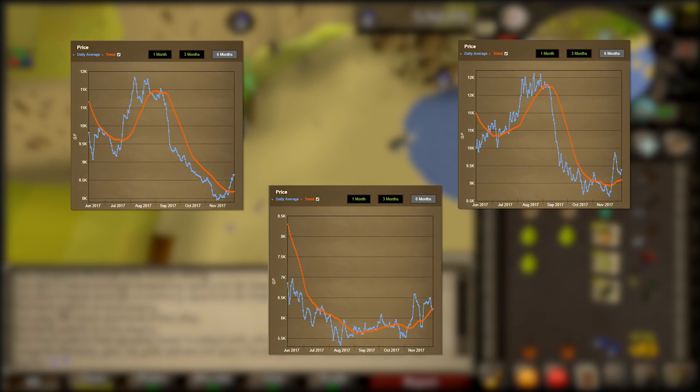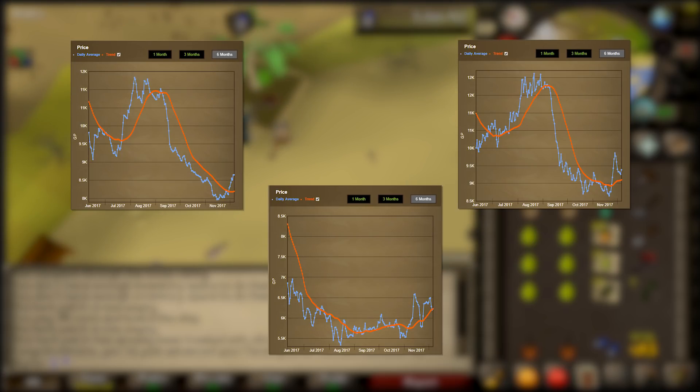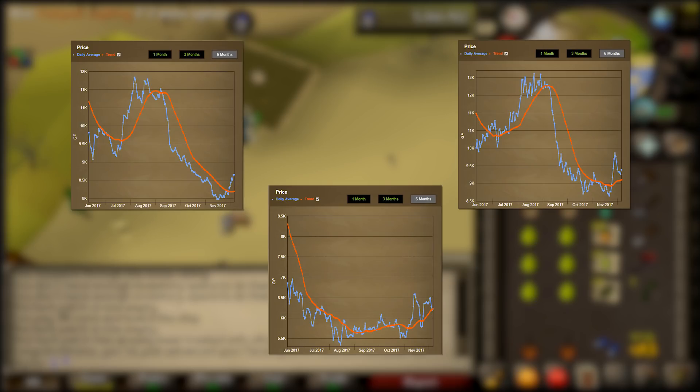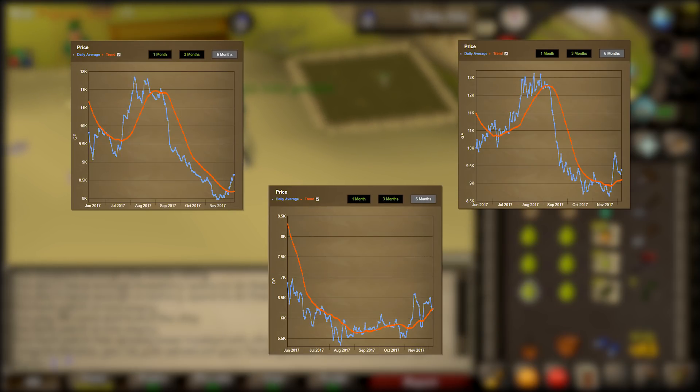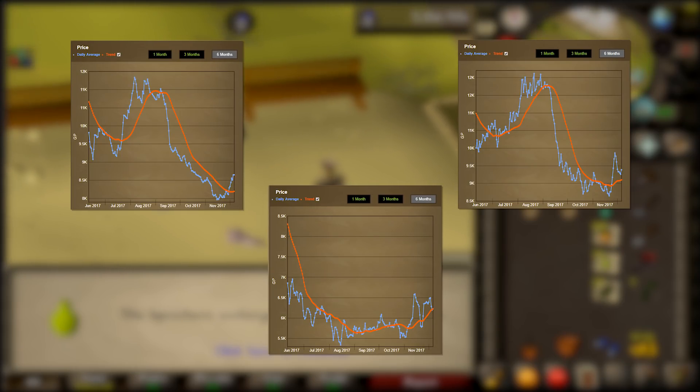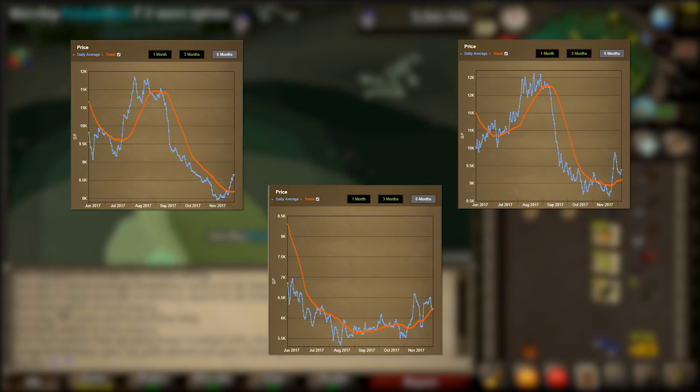That is one case where the potion has remained relatively stable or even gone up slightly. However, prayer potions and super restores have only gone down since the release of ultra compost. Even looking at many other herbs, you can see a downward price trend starting at that release date.